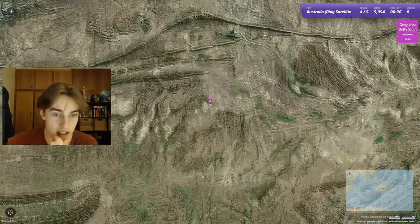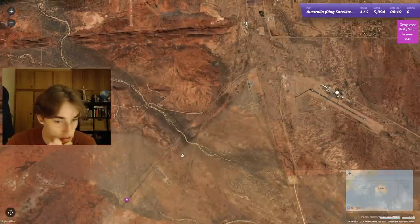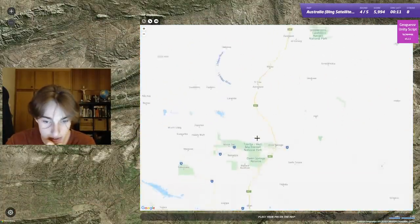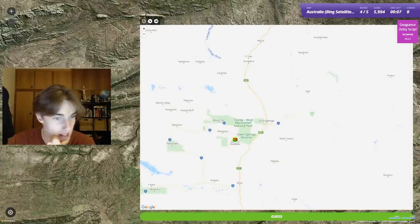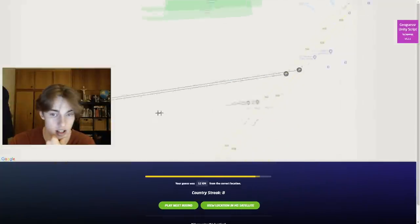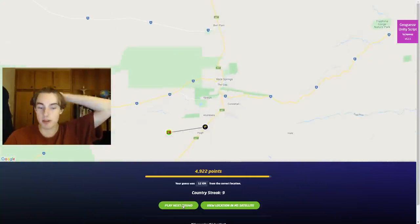Here we are back in the outback. Very interesting east-to-west mountains here. I think this is going to be like Alice Springs area. That should be Alice over there — I'm pretty sure. So we're going to be a little bit south of Alice, maybe on this water hole or something. These are the MacDonald Ranges and I'm going south of them. It's somewhere over here, I guess. Okay, we're just on the main highway. I think a lot of the locations are along the main highways if they're not in the city. I could see Alice Springs there — so that wasn't too hard.